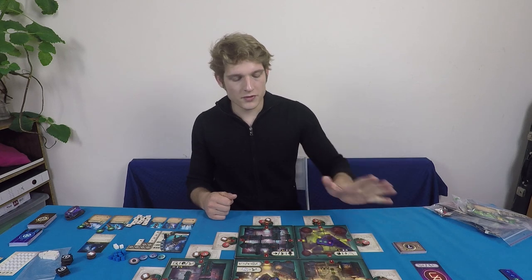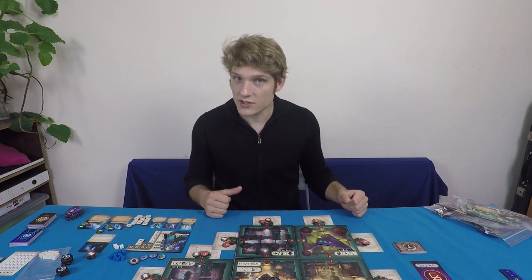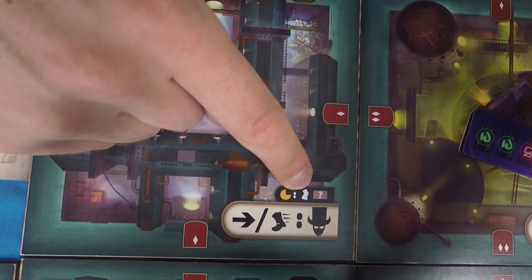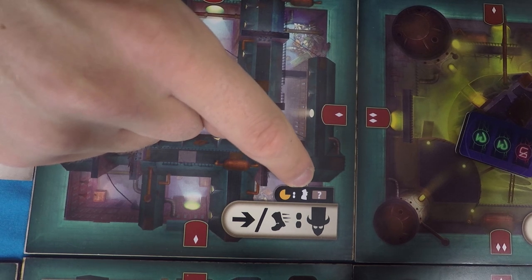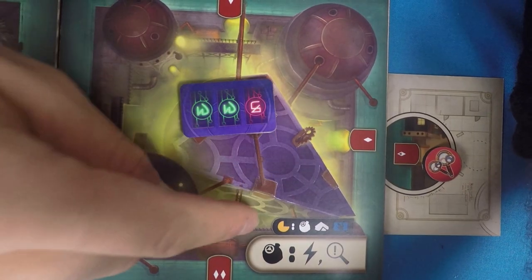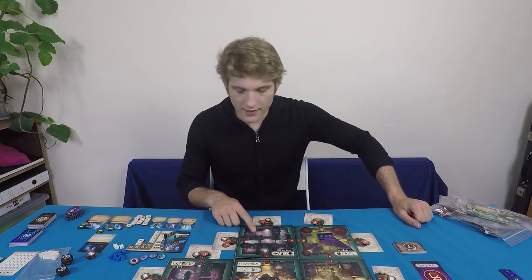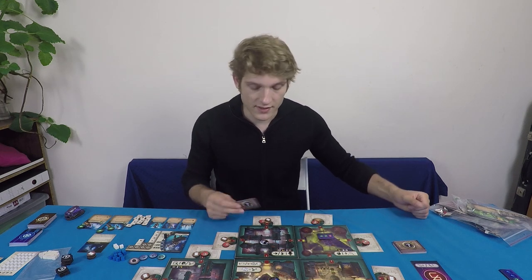At the beginning of each round, check for the Pac-Man symbol on tiles, which triggers start-of-round effects. For example, one city district places a citizen and has you draw a brown event card — unique to competitive mode; in cooperative you'd only place a citizen. An ancient district similarly triggers, but note its blue cooperative-symbol card only applies in co-op mode.